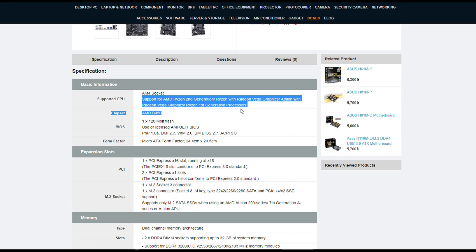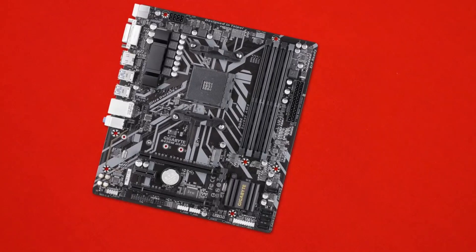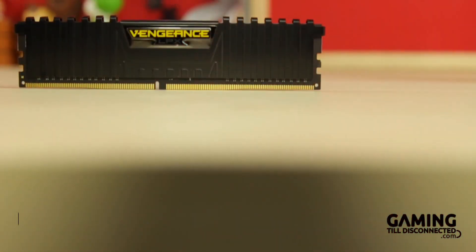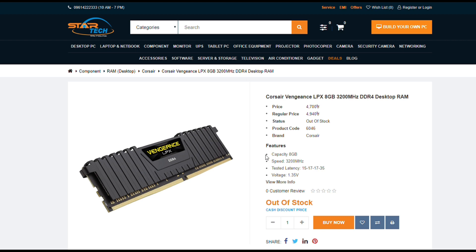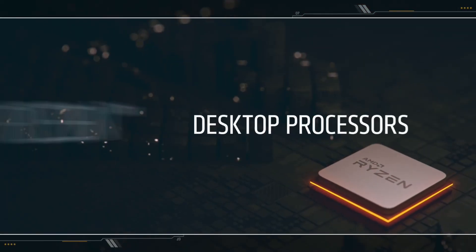For RAM, we used a Corsair Vengeance LPX DDR4 8GB stick running at 3000MHz. But the better option is to use two 4GB sticks in dual-channel configuration, because Ryzen CPUs perform better with dual-channel memory.